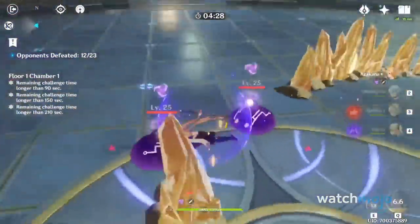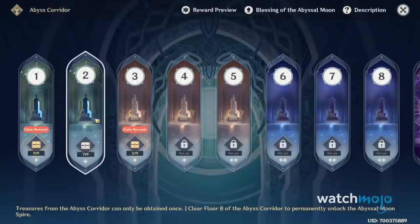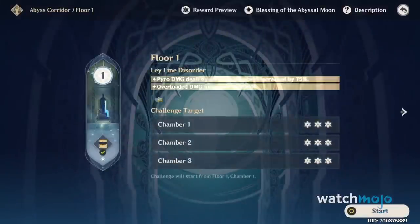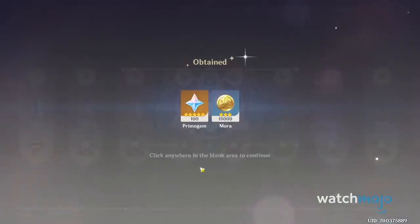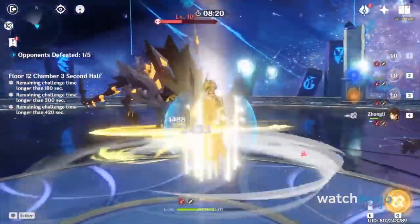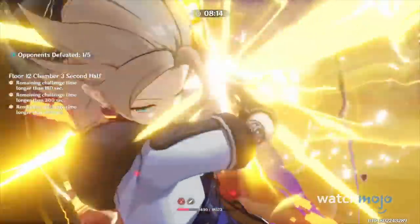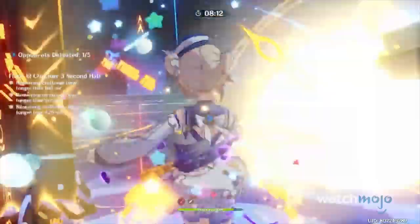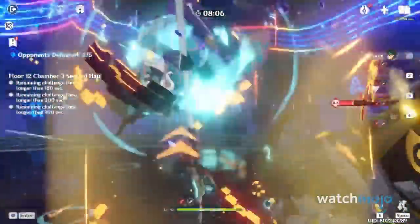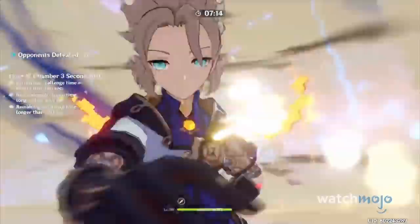By grinding through the 12 dungeon floors, you can earn up to three stars per floor. The dungeon is split into the Abyss Corridor, where the stars can be exchanged for up to 100 Primogems per floor, but can only be done so once. However, in the latter levels of 9 to 12, named the Abyssal Moon Spire, it resets every 1st or 16th of the month, so you can continue farming stars that convert to 50 Primogems each. By completing this and following our other tips regularly, you will hopefully be able to keep your Genshin Impact experience completely free to play.